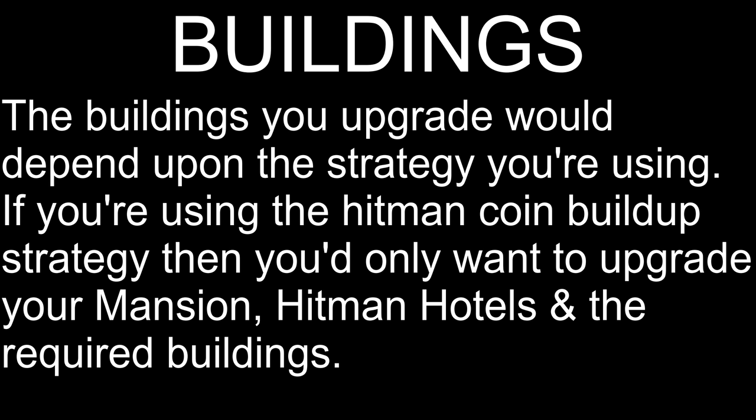Now we're going to move over to buildings. The buildings that you upgrade would depend upon the strategy you're going to use. If you're using the hyper-aggressive hitman coin build-up strategy, you would want to only upgrade your hitman hotels, your mansion, and other required buildings for upgrading your mansion. The idea behind this strategy is to upgrade your hitman hotels to level 30 so that you can start getting 960 hitman coins per day, and also be able to start grinding blueprints to push them to elite 1 and higher. While using this strategy, you'll be completely ignoring your training camps to increase your hitman coin production. Once your coin production is maxed out, then you'll focus on upgrading your training camps to get higher tiers. This is the best long-term strategy, as you'll be able to build a huge hitman coin advantage over other players by the time they reach your mansion level.